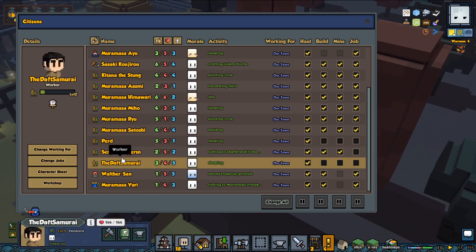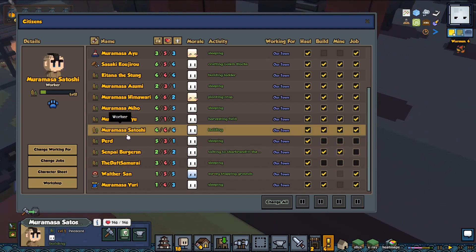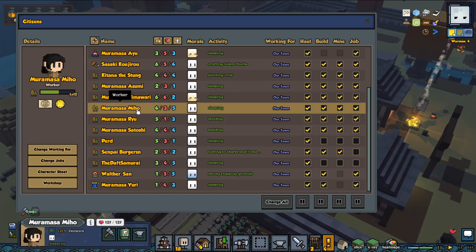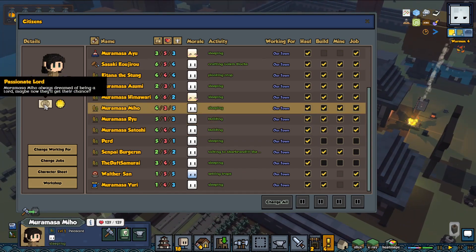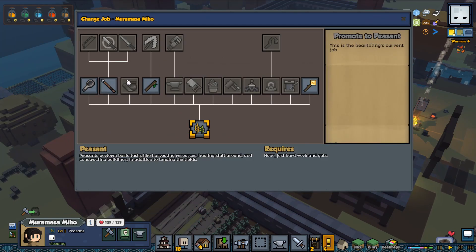Our healer — the daft samurai would be pretty good with those stats but I think you want to be a soldier, so I might go for Satoshi. Have you guys seen the anime Demon Slayer by the way? Let's make her our herbalist — she wants to be a lord but she's not gonna be one.